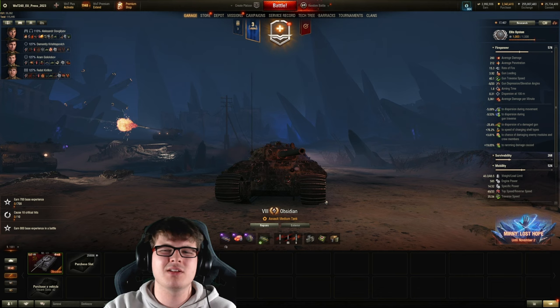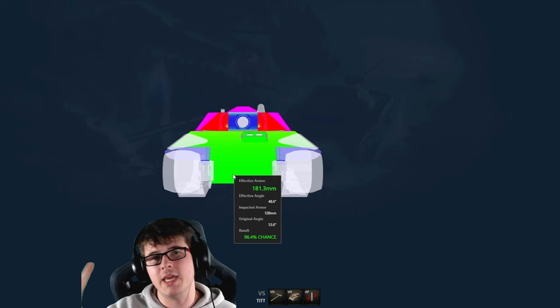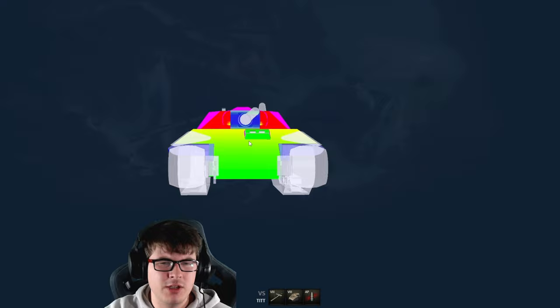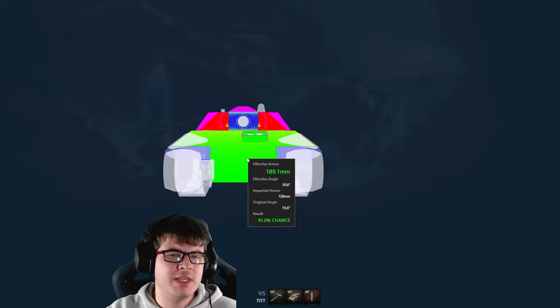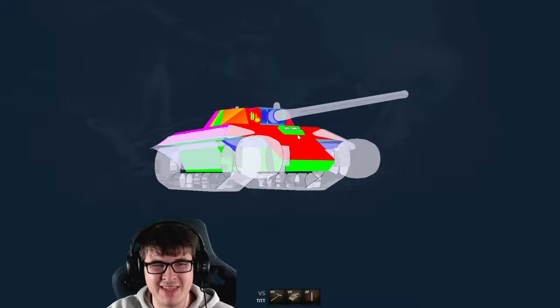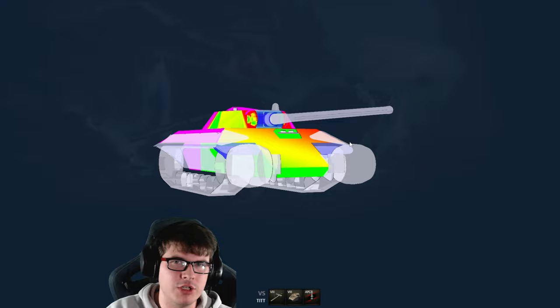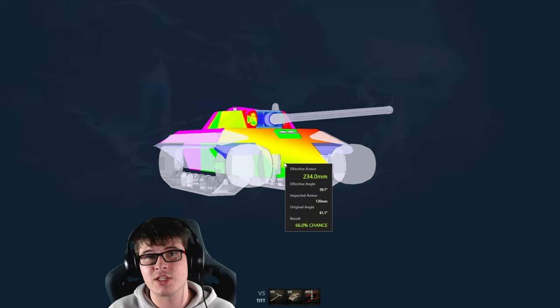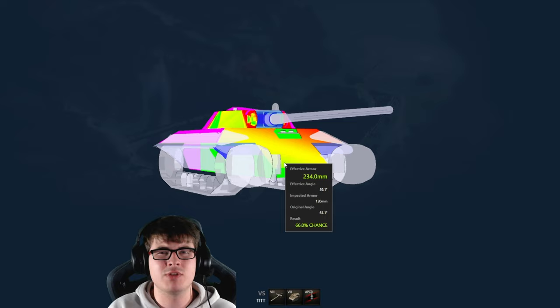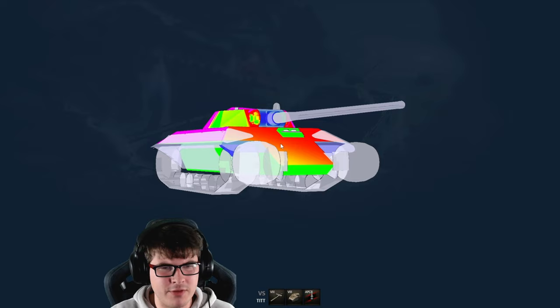Let's look at the armor and jump over to tanks.gg to show you how to angle optimally to bounce damage. Frontally it doesn't look too impressive, but this tank can pull off some really weird optimal bounces when used correctly. A lot of people just look forward, but this tank is about angling — and you can see the armor drastically improves when you do. Even with premium rounds, the upper plate can be penned by quite a few tanks, especially tier 10s, but at least you have a chance at bouncing in this thing.